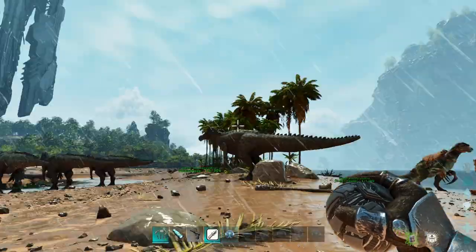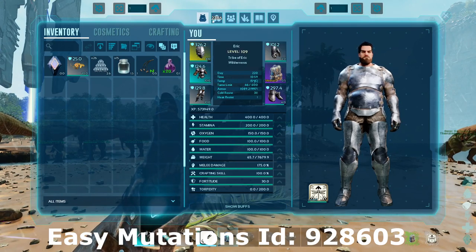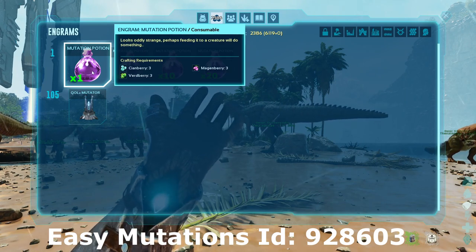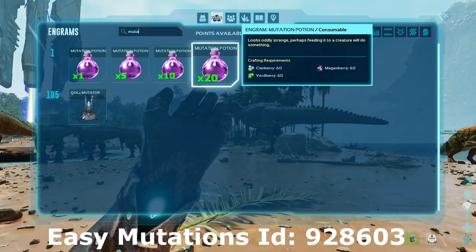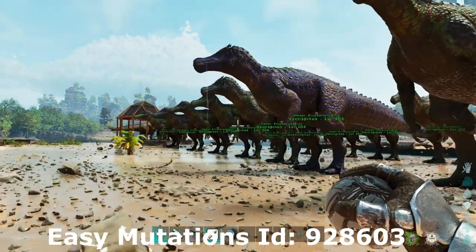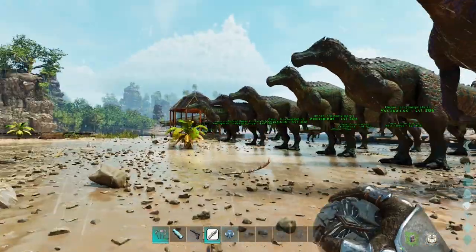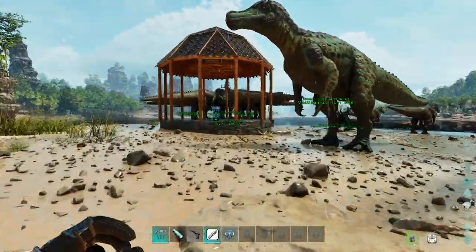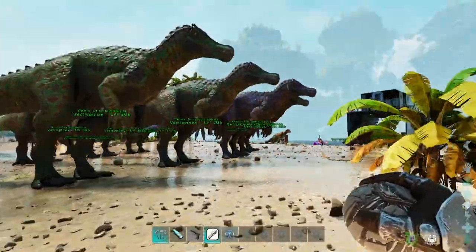One thing I wanted to try since this is a super modded playthrough is mutation potions. These mutation potions are really cheap, and if you feed them to your dinos they have a guaranteed chance of having a mutation — like the 20s for stats and whatnot — and you can stack them. I actually really like the 1x potion. Feed them all to my dinos, have them breed up, and they're all going to be guaranteed mutations. It's a good way to just farm up colors.